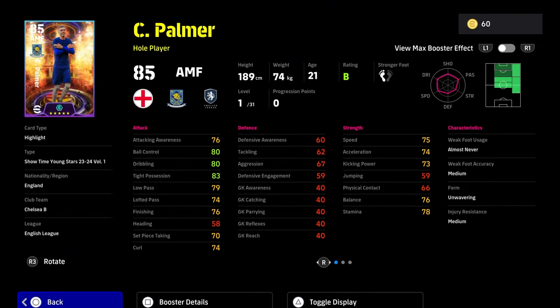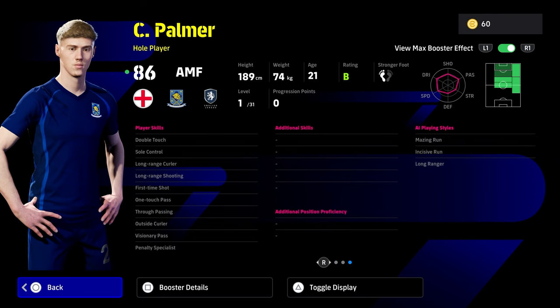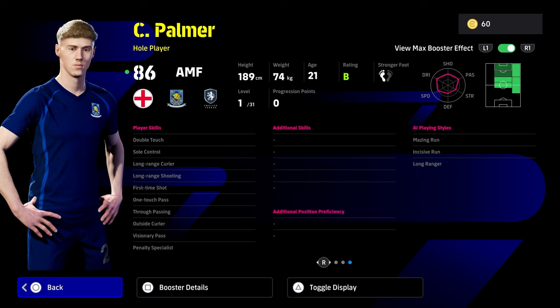Last but not least, the surprise pick of the pack — whole player Cole Palmer. I had a version of Cole Palmer before Player of the Week and he was really really nice. He gets visionary pass, double touch, soul control. If you're giving him an additional skill, I would probably give him flip flap. You could also give him interception with the way the game is at the moment — he has no defensive capabilities but if you're playing him as an attacking midfielder, interception helps push the center backs. Fighting spirit would also be good on him.